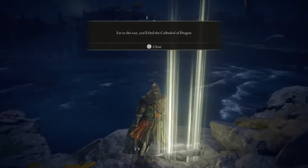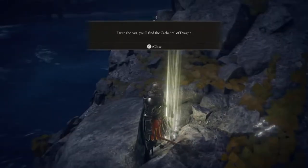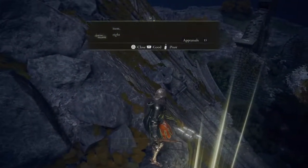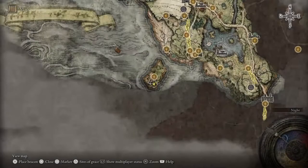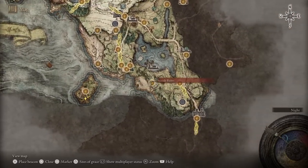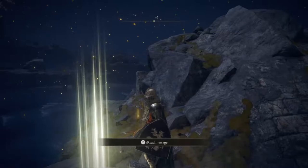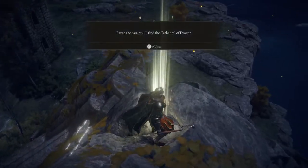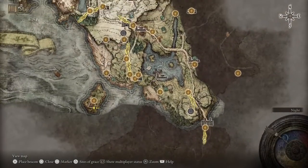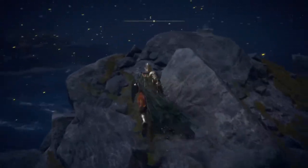Whoa, this is the first kind of golden developer message I've seen. It says far to the east you'll find the Cathedral of the Dragon. That must be actually here from the developers - far to the east. Or it might just be talking about the dragon that's over here in case you don't know what's over there. Actually yes, so that is the Cathedral of the Dragon right somewhere around here.